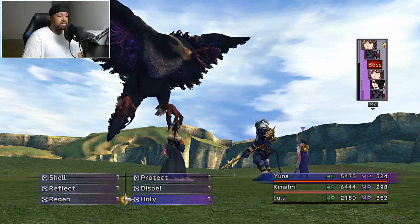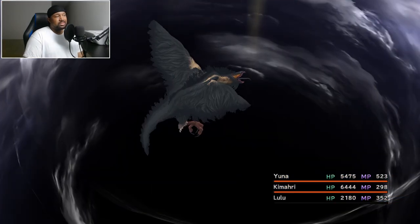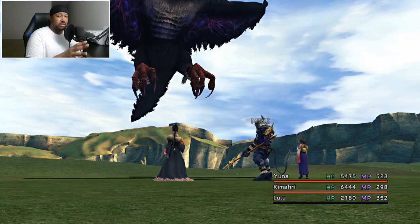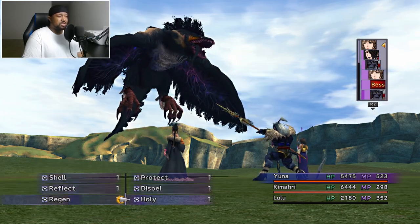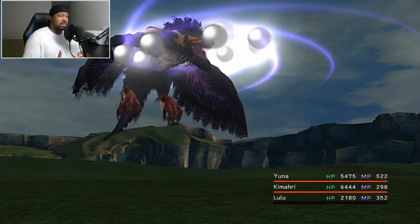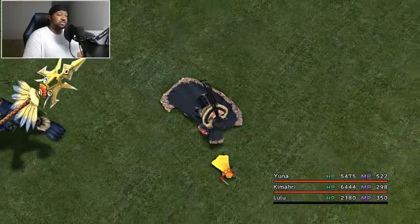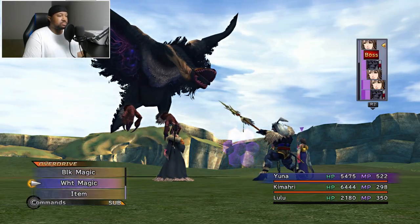I'll go ahead and cast Holy since he is vulnerable to magic. There we go — 18,000 damage. Keep your tank in Sentinel because this guy hits hard. Kimahri hits him too, which is a nice bonus. Now with Lulu we'll cast black magic — Flare, which is non-elemental. She won't do as much damage as Yuna but it contributes. Keep the tank in Sentinel throughout.